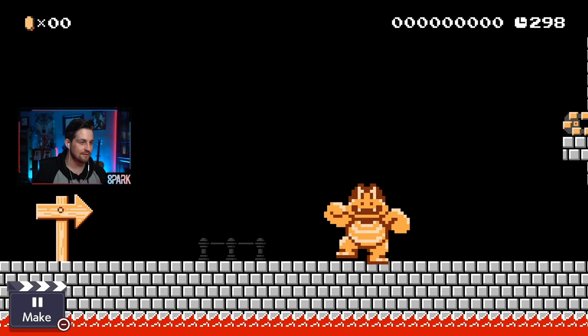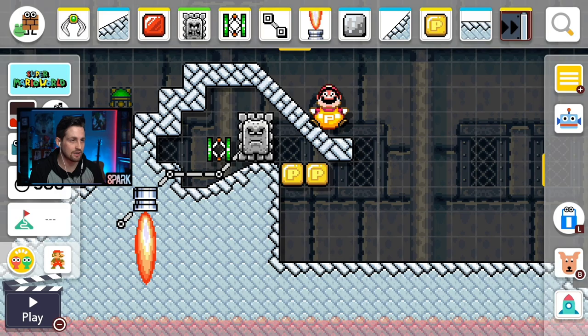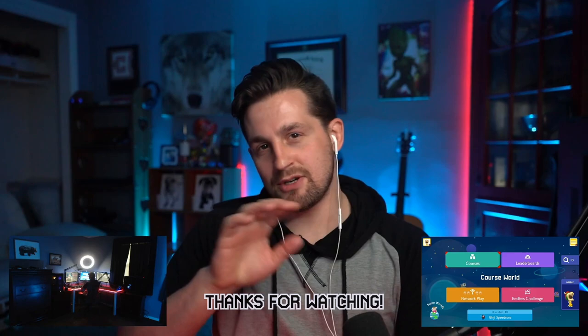Glitch number 17: with this setup, the spring and the burner is going to clip this thwomp through the P-blocks, and it's going to land over here where the cursor is wiggling. It pushes it up and through, then the burner pushes it down, and it's all the way over there. Glitch 17.2: I extended the slope a little bit and made the burner follow back on its track. The thwomp does go through the P-blocks, but very, very slowly, until eventually it pops over.